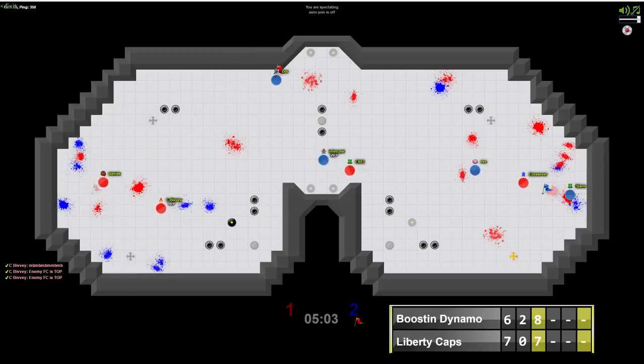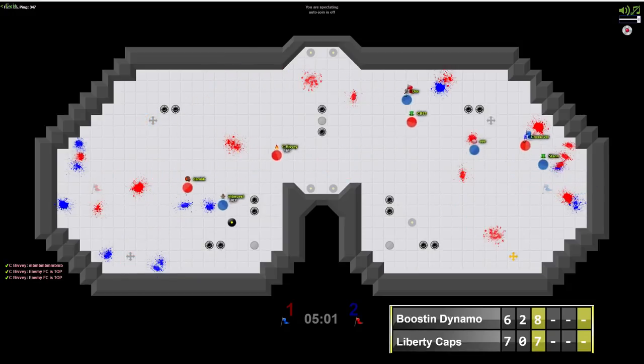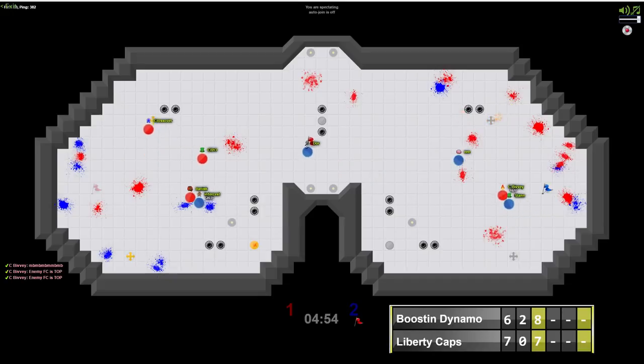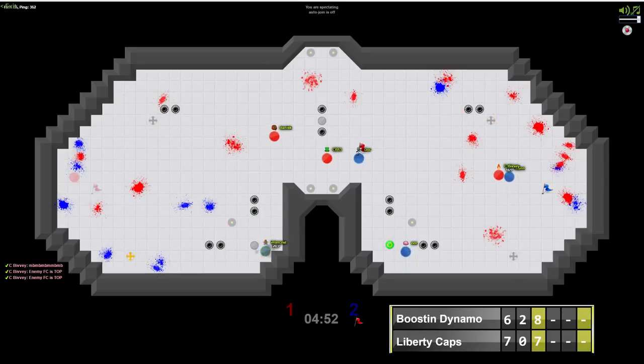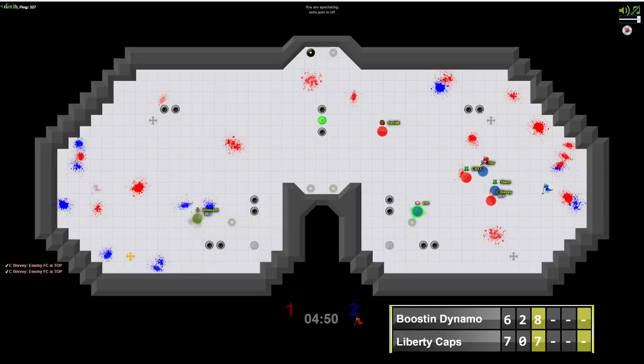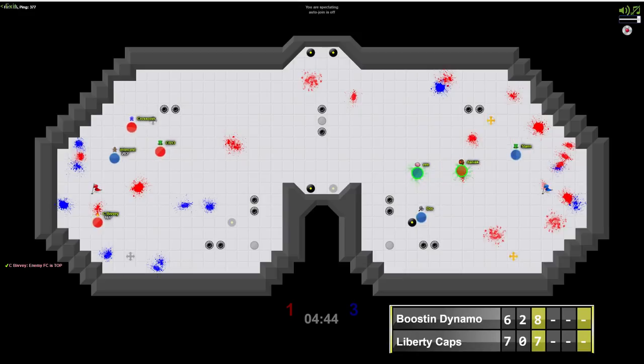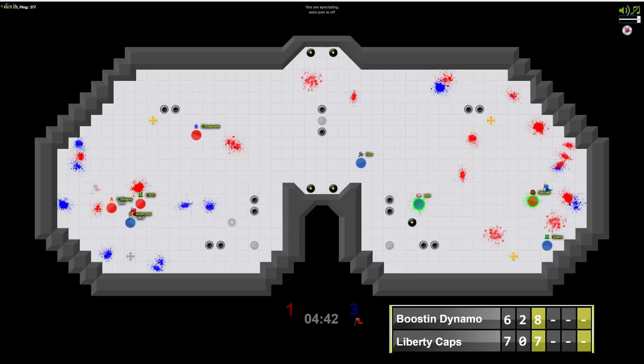Door is already past two. Trippy's going to pick up a Tag Pro. Door able to come in once again — more good flag carrying for Boosin Dynamo — adding onto their lead, now leading 3-1. Danis tried to take that boost away from Intercess, but Intercess gets that return with the boost. Danis does have a Tag Pro — let's see if they can use it effectively — but it just ran out. CB13 missing the snipe on Door, but CBivy is there to clean it up.